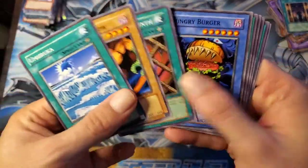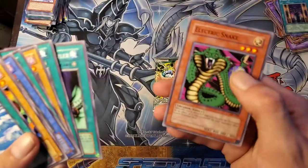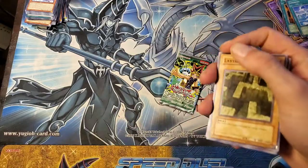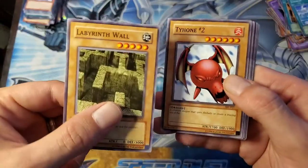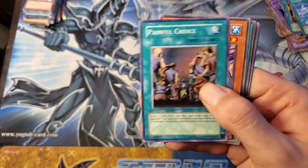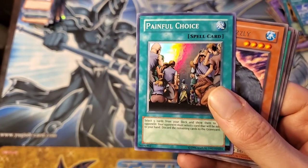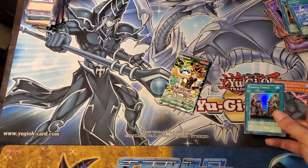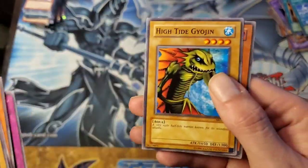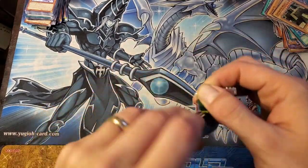Whiptail Crow, The Magical Labyrinth, Hungry Burger, Horn of the Unicorn, Slot Machine, Toll, Malevolent Nuzzler, and Electric Snake. Our final two packs have a Labyrinth Wall to go with our Magical Labyrinth, Typhoon Number Two, Kotodama — oh, Painful Choice! That is a nice little freezy-wheezy treat. No guaranteed holo, so to pull a super is especially unlikely. Mother Grizzly, Hamburger Recipe, Eater of Millions — wait, Gagoon — High Tide, Yojin, and Wall Shadow to go with our Magical Labyrinth and Labyrinth Wall — we can summon it, why we would, I don't know.